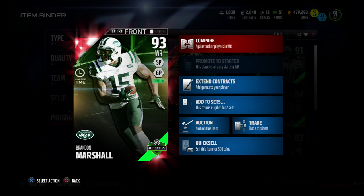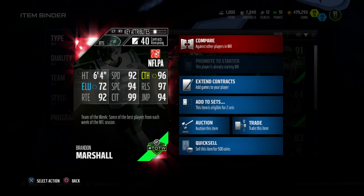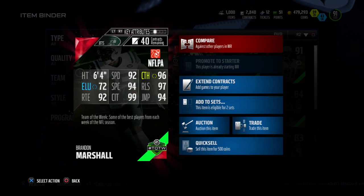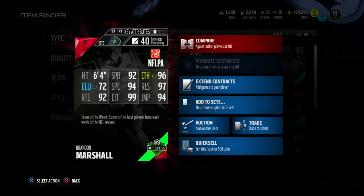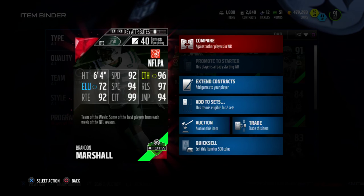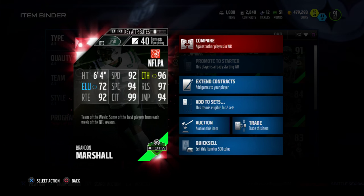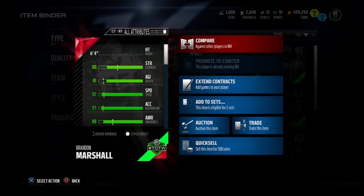Wide receiver for the New York Jets. This card is a 93 overall with Ground and Pound and Short Pass styles. Let's go ahead and take a look at his stats — this card is an absolute beast. He is six foot four, 72 elusiveness, 92 route running, 99 catching in traffic, 94 spectacular catch, 92 speed, 96 catching overall, 97 release, and 94 jumping.